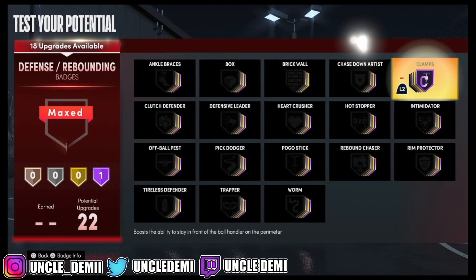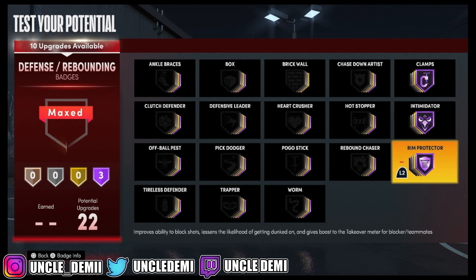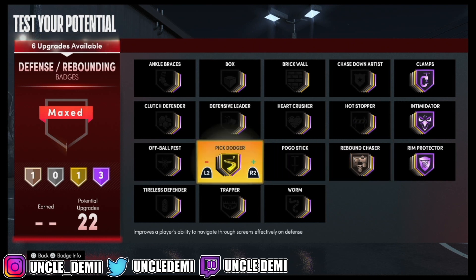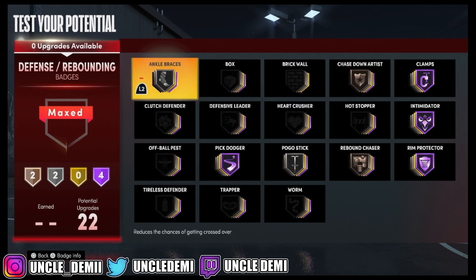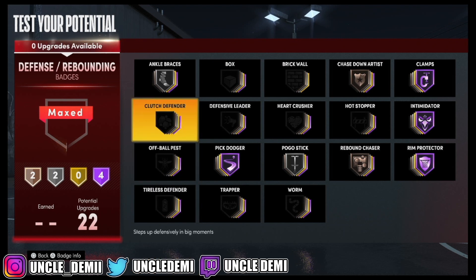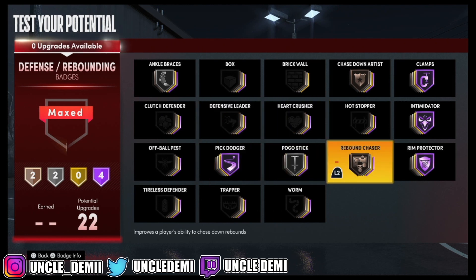For defensive badges, you want to go Clamps, Intimidator, and Rim Protector — if you haven't watched my best badges video, this is what you want. If you're going to be the primary on-ball defender, you definitely want Pick Dodger and Chase Down. We get Pogo Stick on silver, then Ankle Braces. You don't get Interceptor because your steal isn't there, but you're still good enough to cause a lot of havoc.